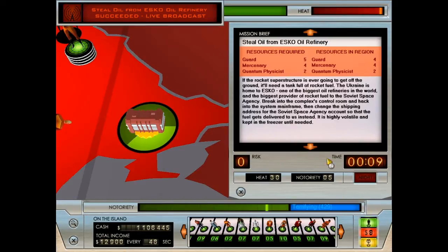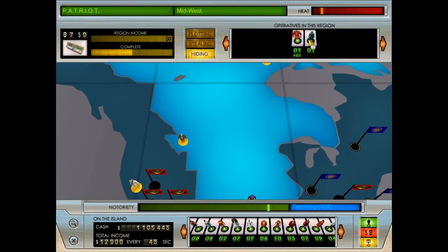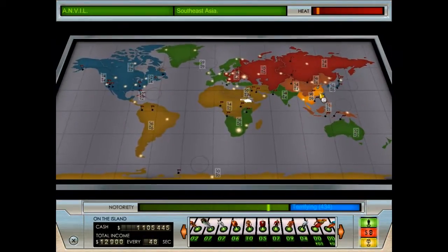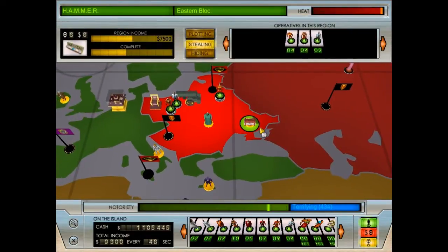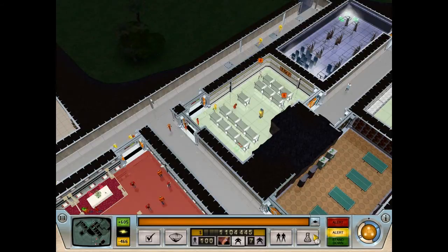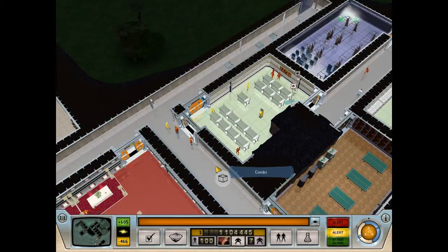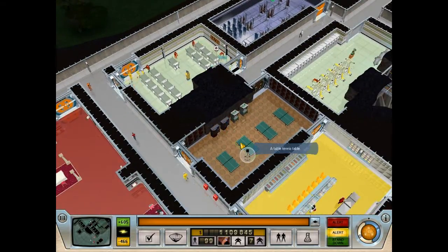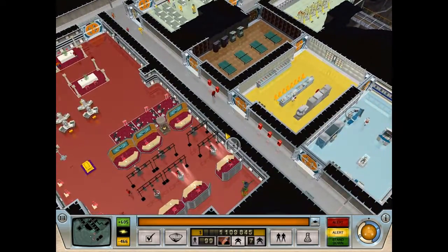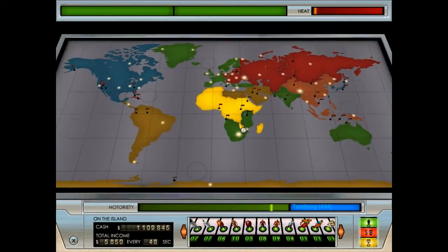Each success causes the mission to automatically restart itself, but the heat will continue to climb, which means we are going to have tons of soldiers pouring into the island. So we are going to withdraw all of the henchmen because I need them on offense. This mission will only stop when either we have 25 crates or everybody is dead — so we're just going to roll with it.